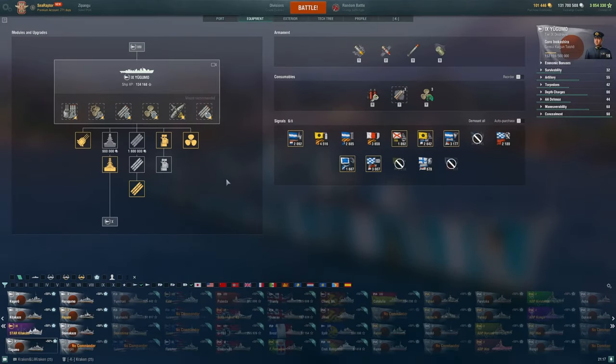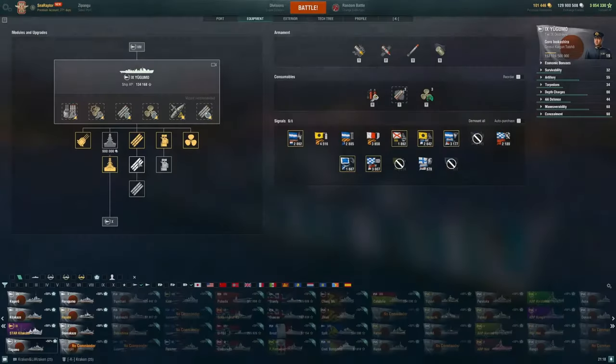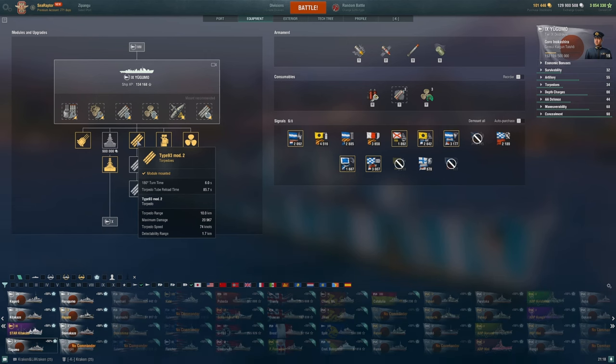Let's talk about modules — there are two things to highlight. First, the range mod: if you don't want to spend the credits, don't invest in it. Or if you unlock it to get the fancy silver status on the ship, immediately unequip it — I don't think you want the gun bloom. For torpedoes, you start with the module you're used to from the top of Kagero — the same excellent torpedoes — and you'll use them here.